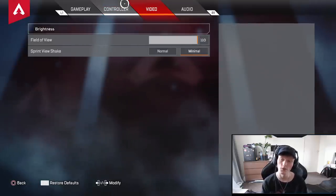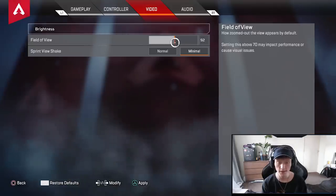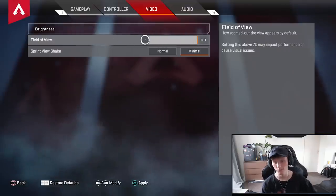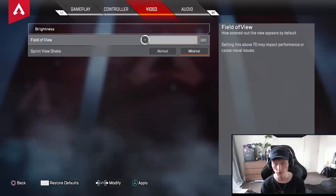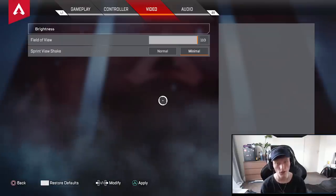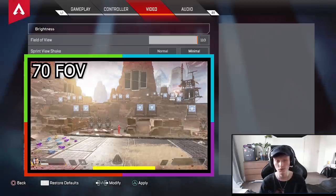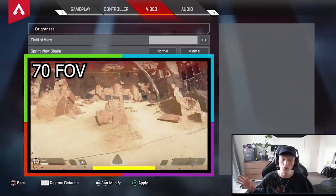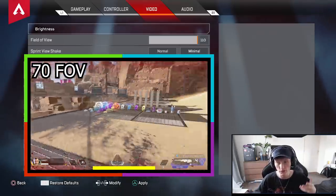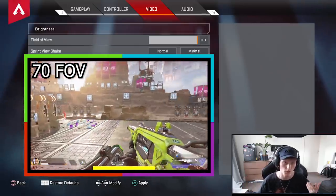Alright, next up is video. Field of view — I'd suggest anywhere from 92 to 110. You'll see in game — at 70 FOV it's very narrow, at 90 it opens up, and at 110 you have so much more to see from left to right. With 70 FOV an enemy coming from the left might be off screen, but with 110 you can see them. I really suggest using 110.